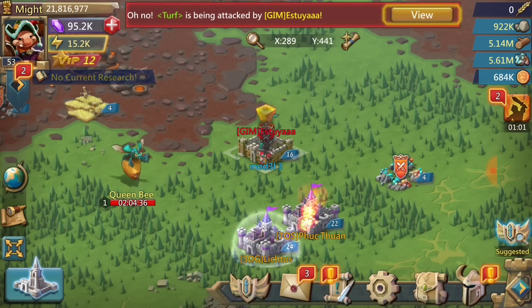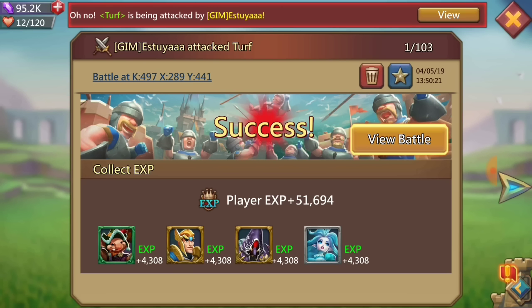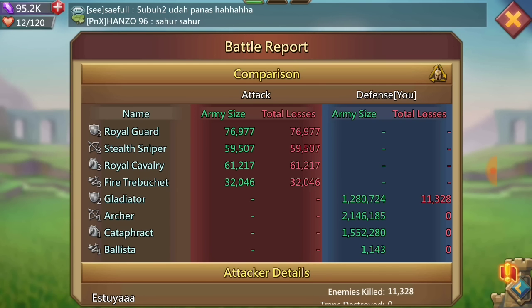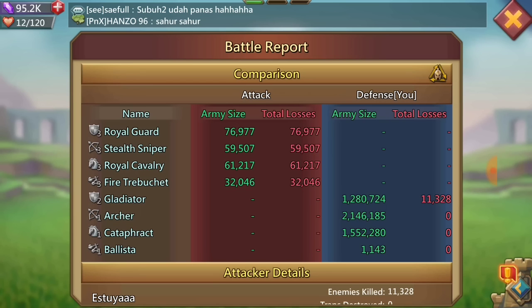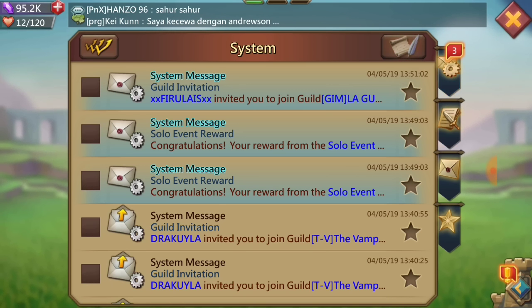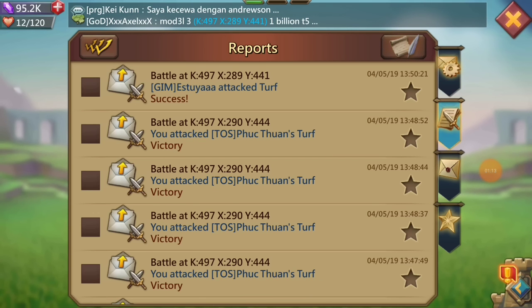It probably surprised him, but you guys aren't as surprised because you know what I have. He sent 229,000 troops. We'll take a look exactly what he sent — it was mixed tier 3. He did send siege, and he sent a bunch of mixed gold heroes with a trickster in there. But he did not send his leader, so obviously he wasn't going to do much damage with that 230,000. He thought he was going to release Fred's leader and get that nice bounty that I have on myself.